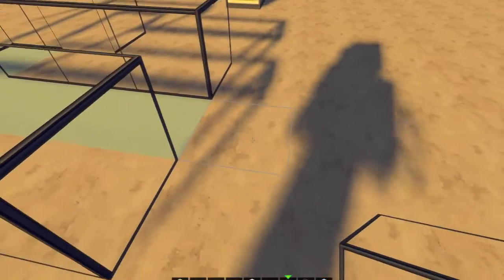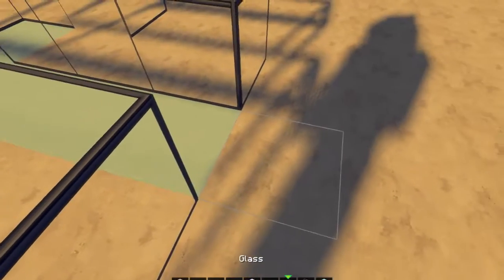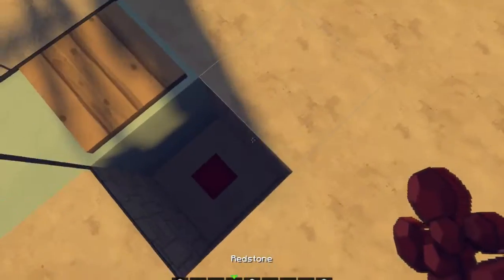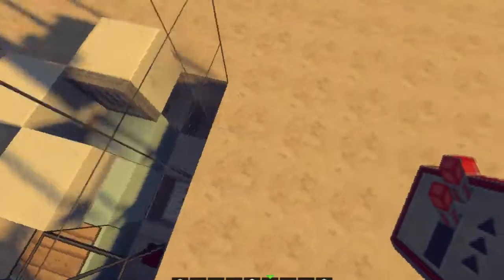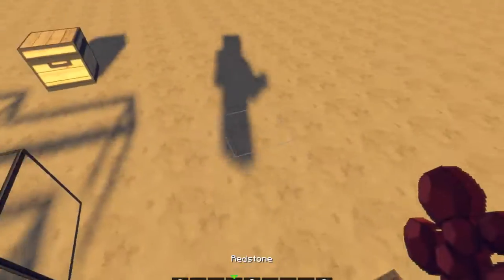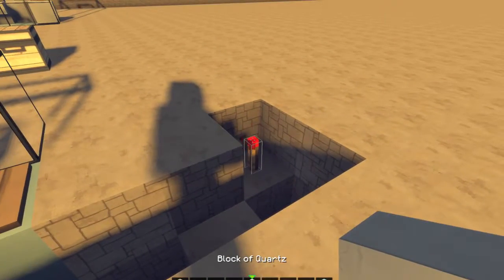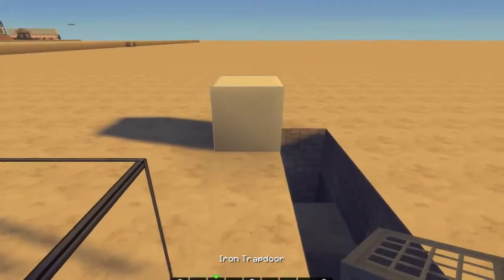Then to build it, you're going to want a 3x3 space. First, get out your pressure plate and place that down on your stream. Place a redstone dust, a repeater going into a block, another piece of redstone, and a redstone torch like this.